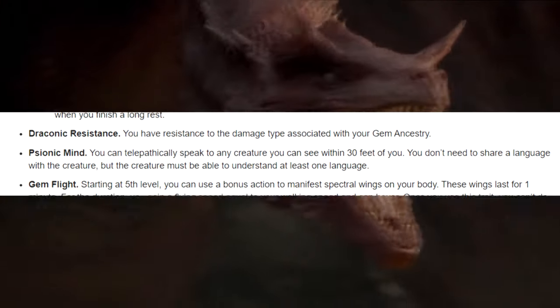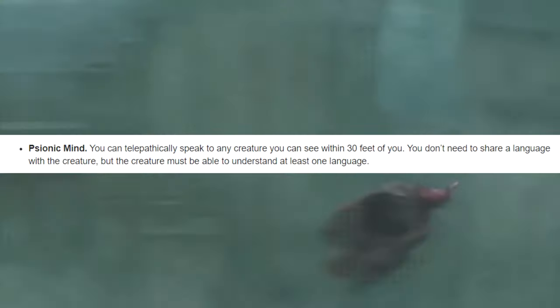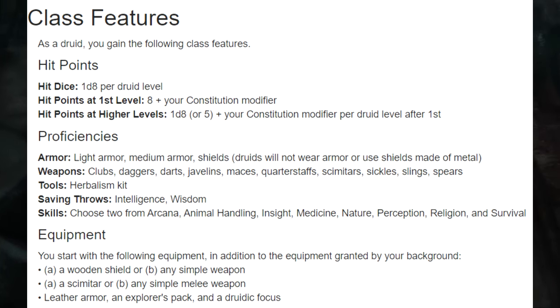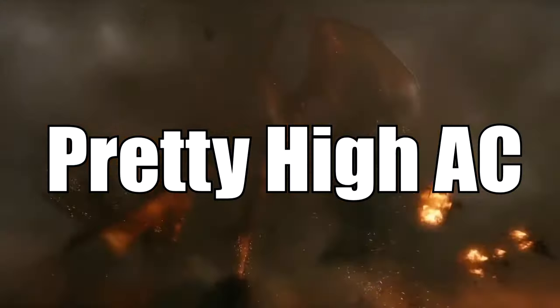Telepathy is going to be really important for communicating once we start transforming into a dragon. Your starting class for this build is going to be a druid. I highly suggest taking the wooden shield and leather armor for your starting equipment. With this build, we're going to get your AC pretty high, but you need that wooden shield most of all.